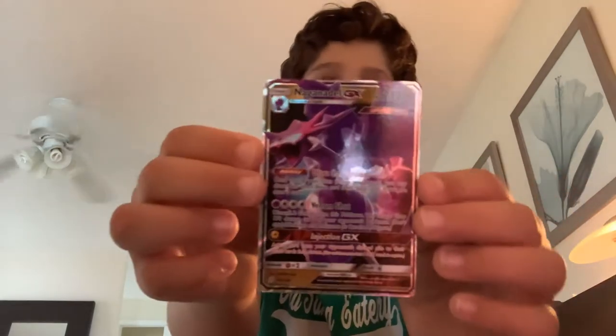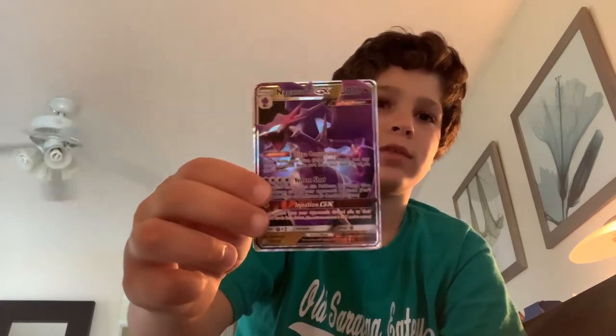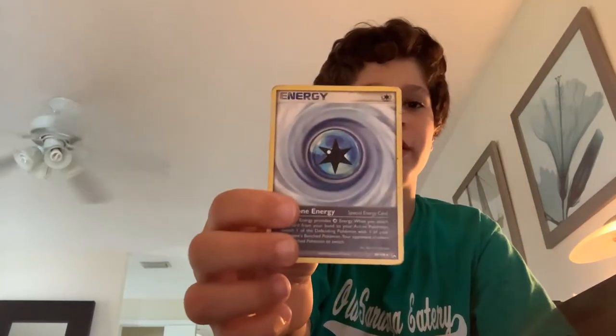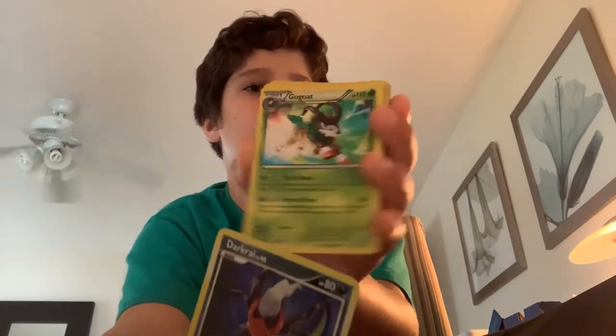Oh guys, oh my god — I just found the jackpot. Look at this card, it's really cool, I like it. A Noggan Doll GX — that is really cool. Put that in the rare pile. He got a rare energy, that's pretty cool. I think these are called hollows.